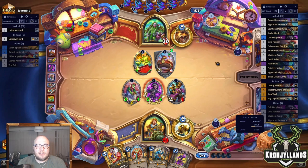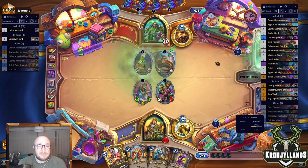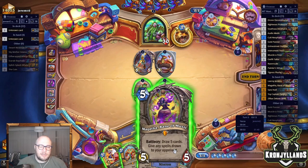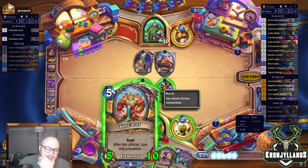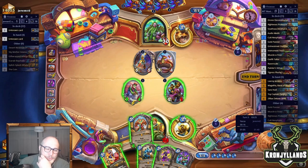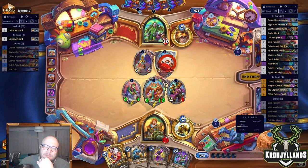What is he planning on doing here? Okay, that one — so he wants to get rid of the damage. Oh, isn't this a Highlander list? I think it is. And then we're going to do — oh, this is actually a challenge because that's not awesome. I think I need to do this, because I'm going to draw this and then draw another one. Okay, I'm down for it this way.